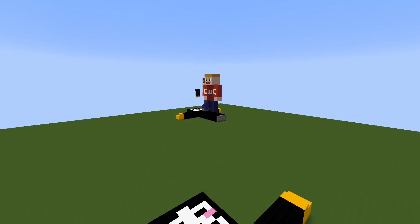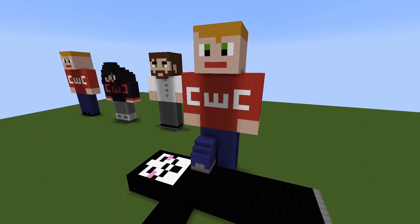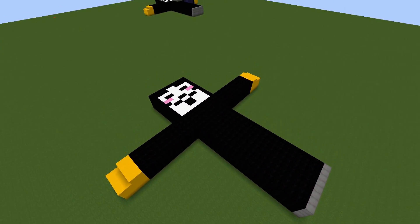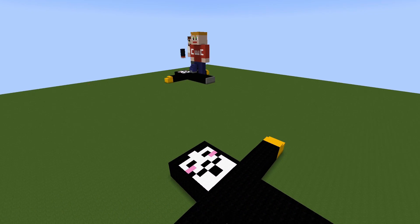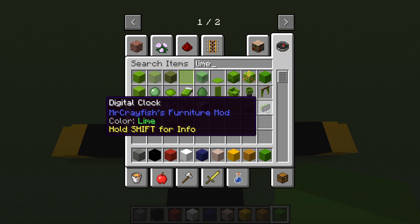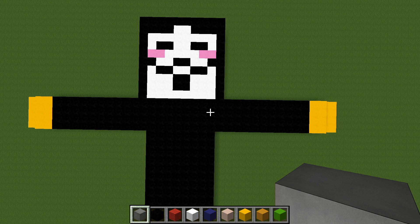Next we need to build Chad Wild Clay stood on top of the defeated hacker. I love it when Chad, Vy, Daniel and Regina defeat the hackers in a ninja battle — that's why I came up with this idea, to do Chad with the defeated hacker on the floor. For this part I'm going to switch out the pink concrete for lime concrete, since we'll need some lime in a little while. The first part of Chad we're going to build is his foot standing on top of the hacker, so we switch to the light grey terracotta.